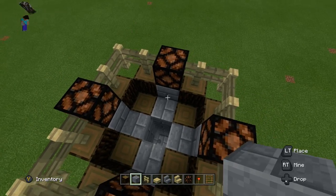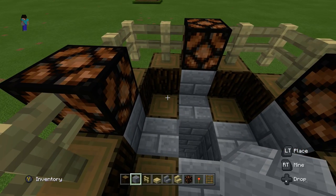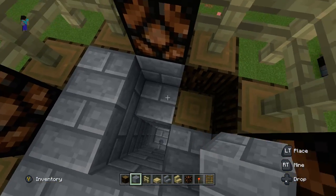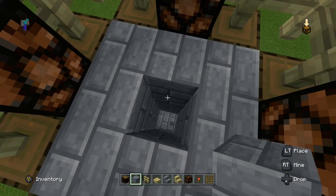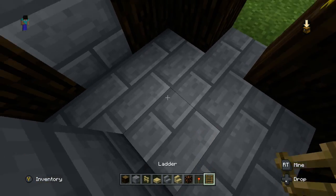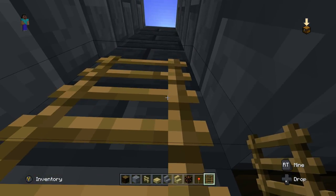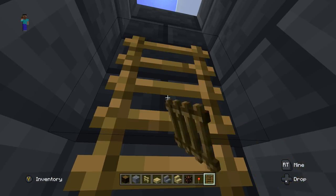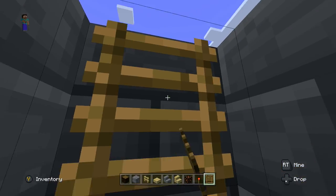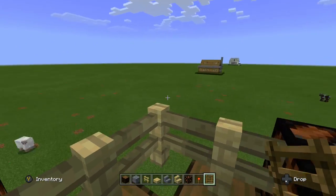We need to come up one more layer so that our platform is actually flat. We're going to fill this square all the way around with stone bricks, leaving the middle open so we can climb up with our ladder. We'll get our ladders out, go to the bottom, and place our ladders all the way to the top on the back side so we can actually get to the top when it's time to climb.